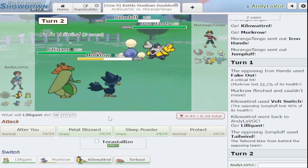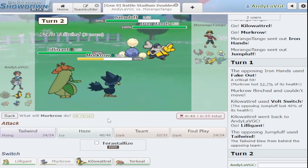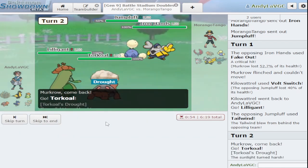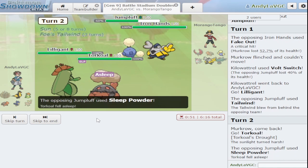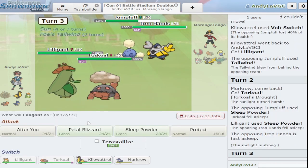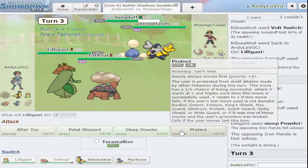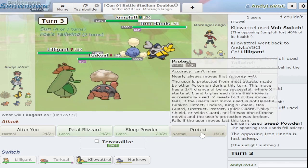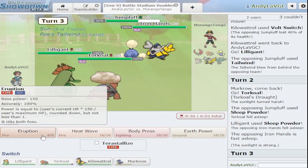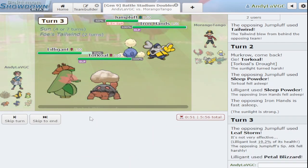There's the tailwind. Let me think what Jumpluff is going to do. I think I need to sleep powder Iron Hands. Let me just switch to Torkoal — I feel like that's safest. I don't like that but I really can't do anything about it. I don't have great attacking moves on this Pokemon either. They have a chance to wake up this turn and I don't, so I'm just gonna start petal blizzarding because it's the only thing I can do. Ouchies — that did no damage. I'm hitting myself though, which is not ideal.